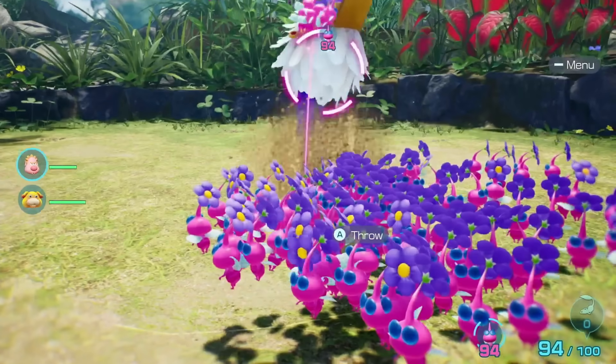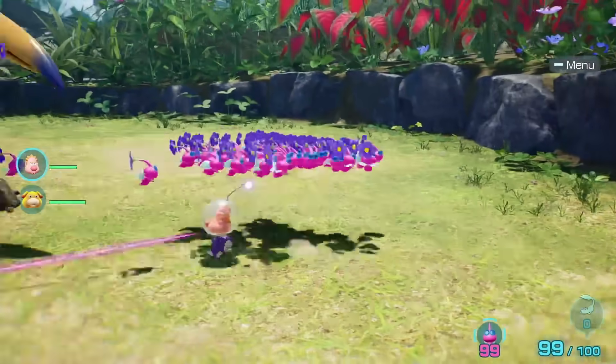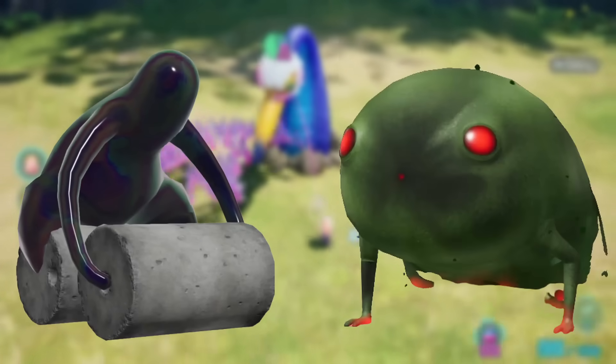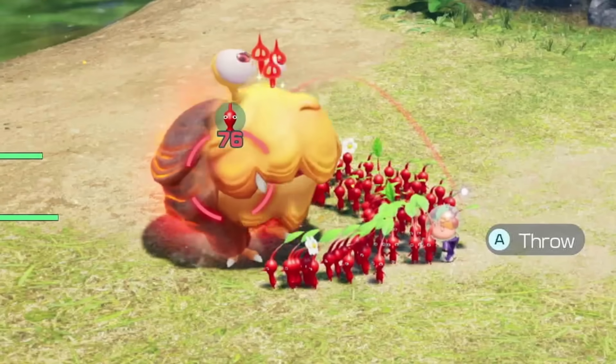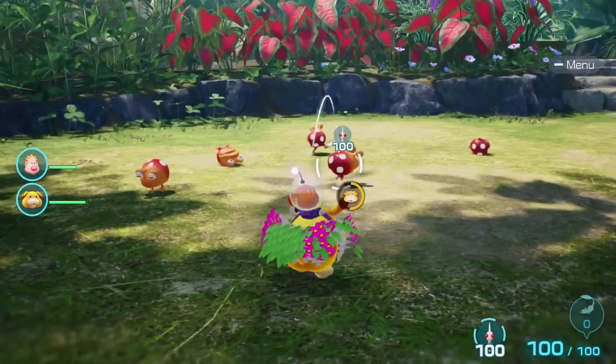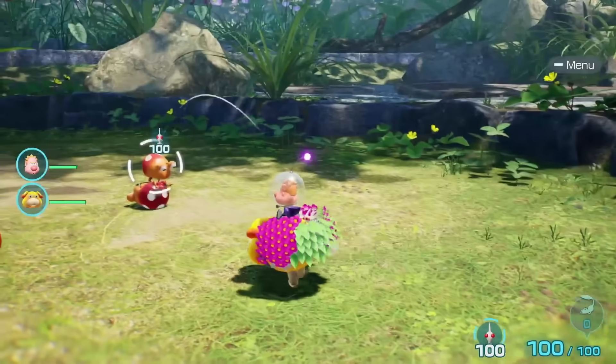Here are the rules of the experiment. We'll only be testing enemies that eat Pikmin, which from here on out we'll refer to as test subjects. This means enemies like the Water Wraith or Smokey Prog won't be included. We're looking for the hungriest enemy here, not the deadliest. For test subjects that come in groups, like the Dwarf Balborbs, we'll kill all but one so there's only ever one test subject eating at once.